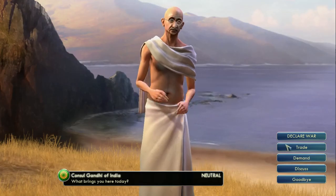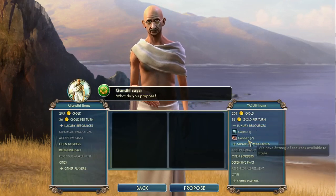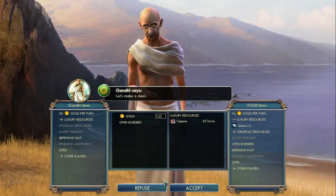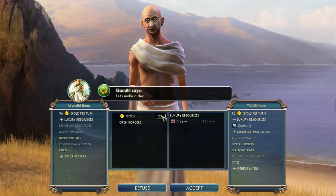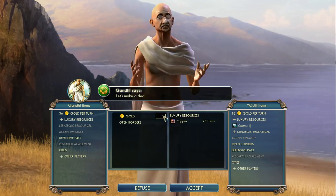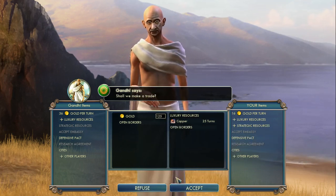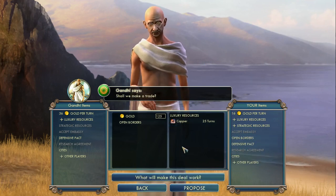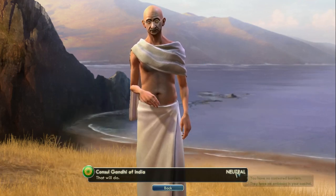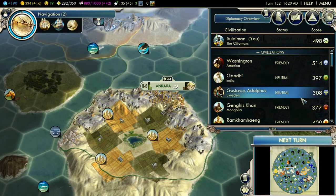Gandhi! You only have marble and I have spare copper. Can I sweeten the deal? By five? No! Excellent. I need to do this more often.